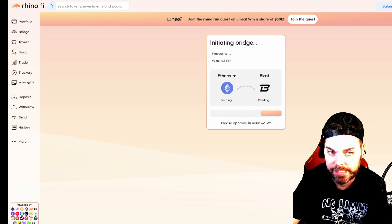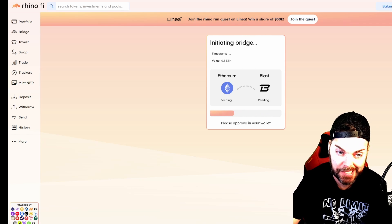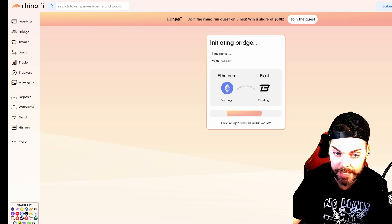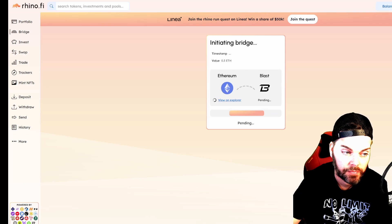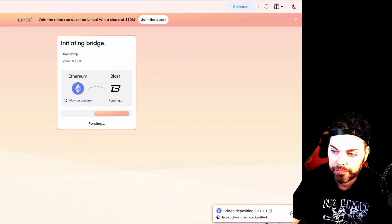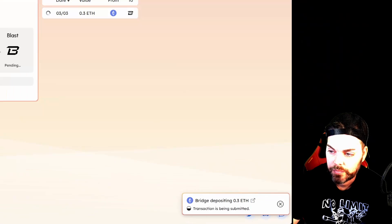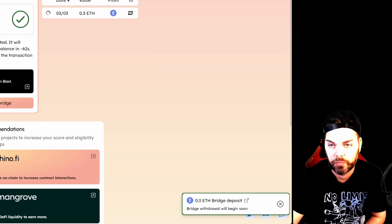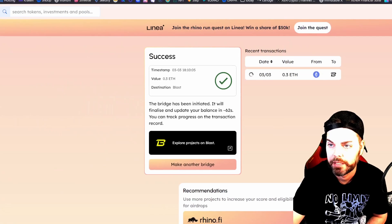It pops up on my MetaMask right here. The gas prices are like $35 right now, so you're just going to need to confirm it in your wallet. Bridging again — wow, that was actually a lot faster than I was expecting.